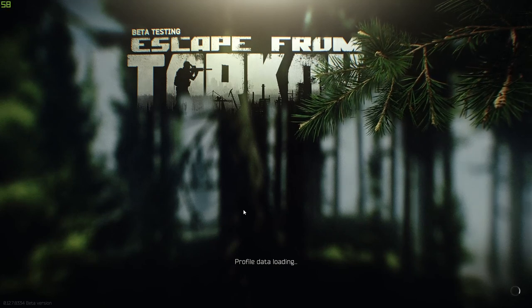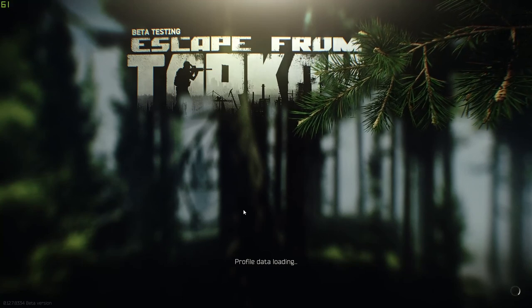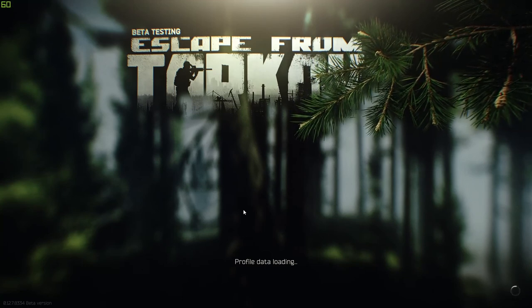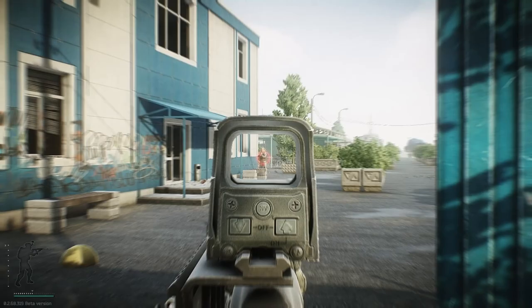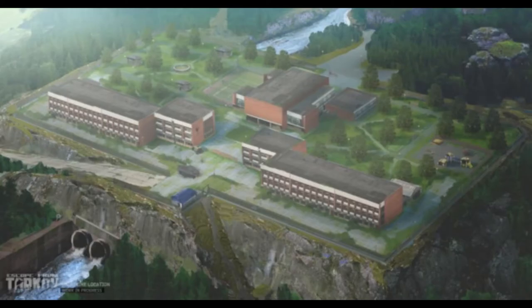Hello guys and welcome. Today I'm going to show you how to find Sanitar and how to get into Sanitar's office. First off, Sanitar can spawn in three locations: the pier, the cottage, and the resort.